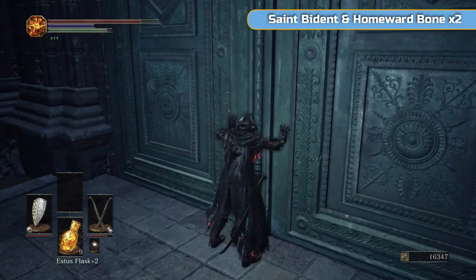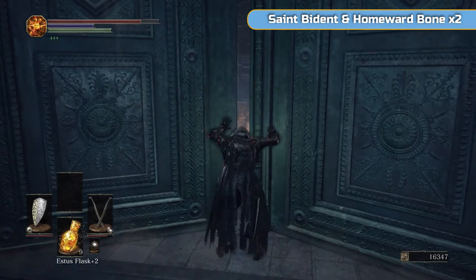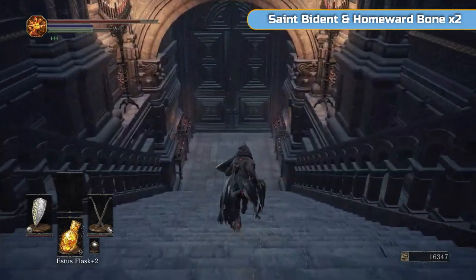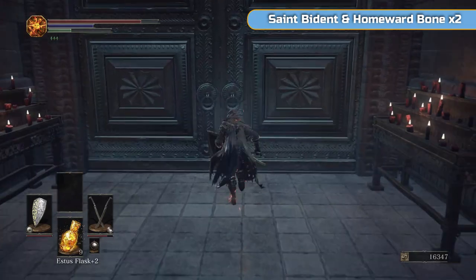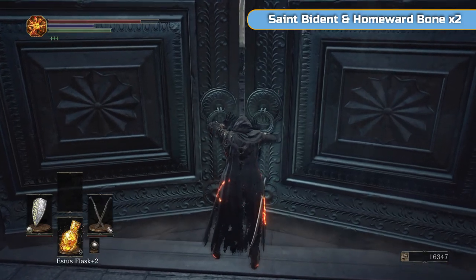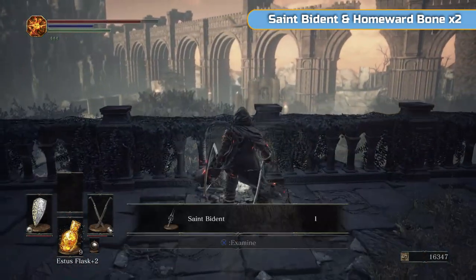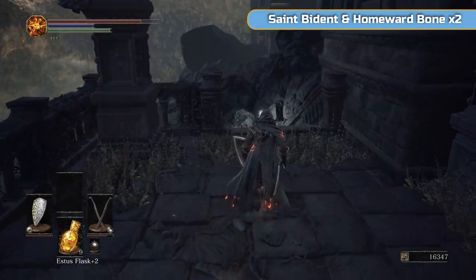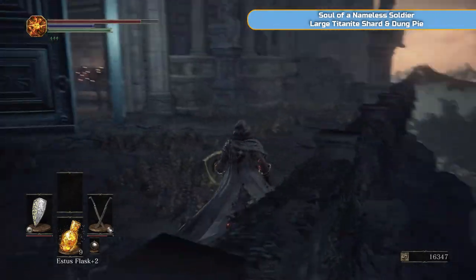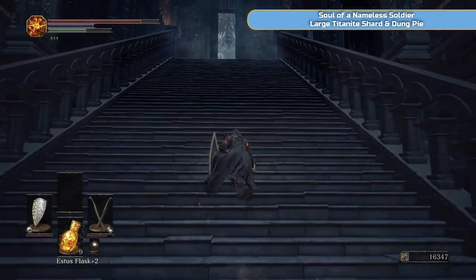Now that area is clear we can go back and get those items. Just go down here and grab a couple of Homeward Bones and a Bident — not needed for anything in particular but they are down here. And I just like opening doors in Dark Souls. There's such dramatic door opening, so much effort put into it. And there's a hell of a view as well — that's where we're going next.